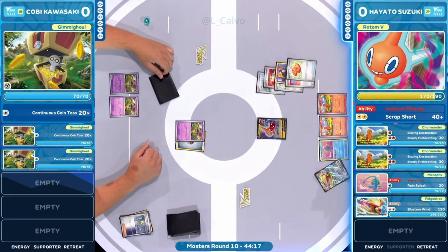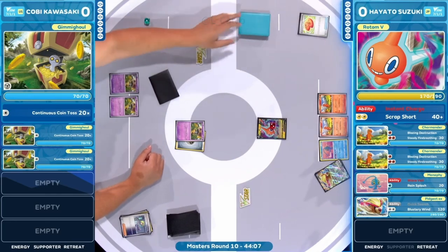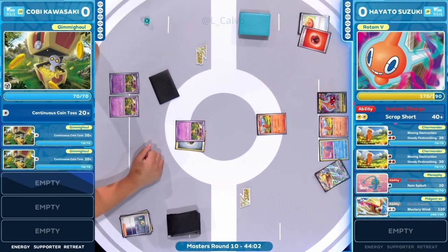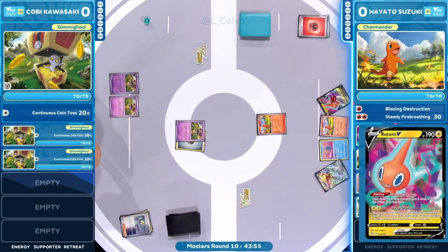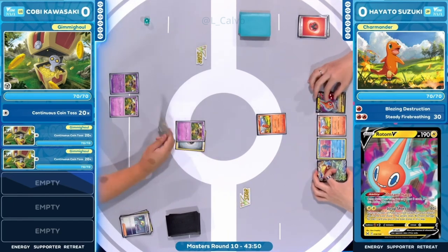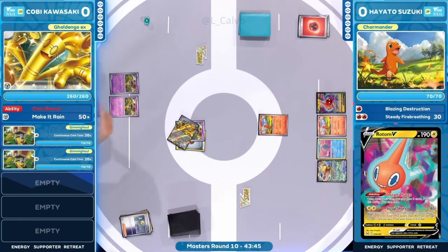Two Charmanders hit the bench thanks to Buddy-Buddy Poffin, selecting those two Pokémon with 70 HP or less. If there's a Boss's Orders and one is lost, at least there's opportunity to go aggressive into that next Charizard line. This is a three-Charmander style deck, so should be able to replace that Pokémon on the bench next turn. Now we see the Instant Charge drawing three additional cards.